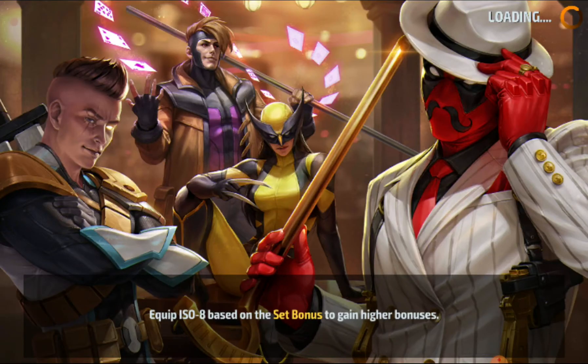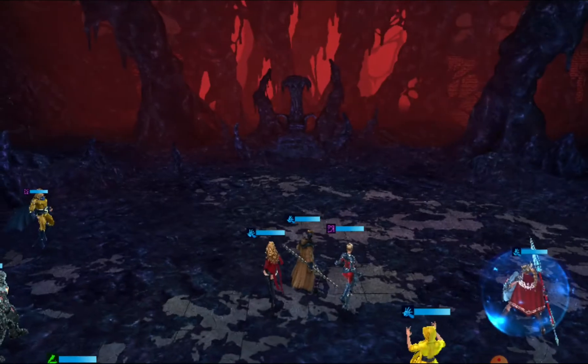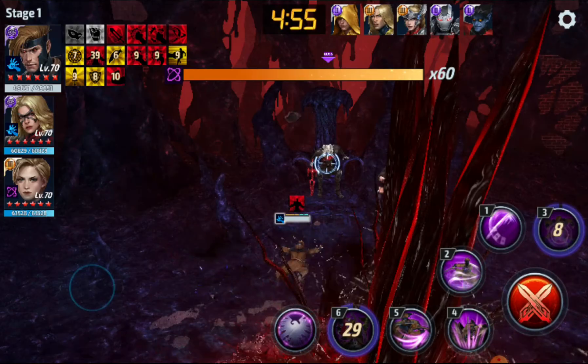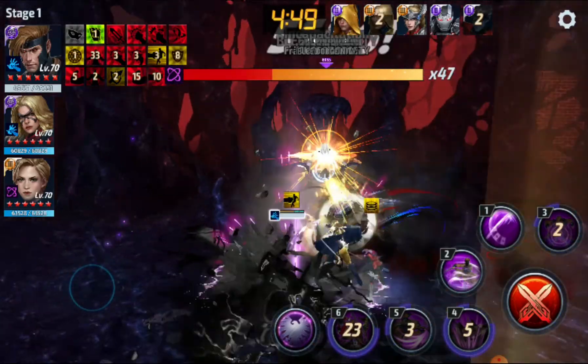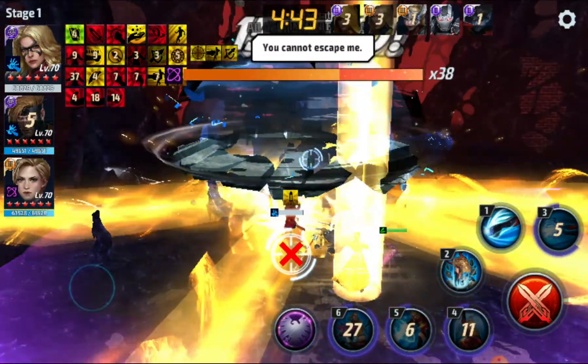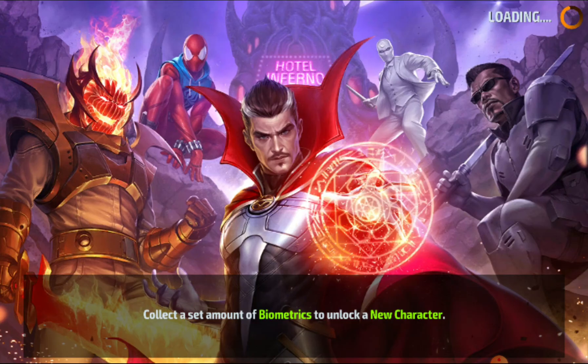I start off with Gambit — do 6, wait till Nightcrawler shows up, then 3-5 combo proccing on the five. Wait for the little purple thing to show up, then 3 straight into 5. Once the symbiote cage comes out, switch over to Moonstone: 4-5-6-3, and that's all she wrote — an 18-second clear. It pretty much goes the rest of the way: awaken a skill on one character, do some damage, switch over to another.